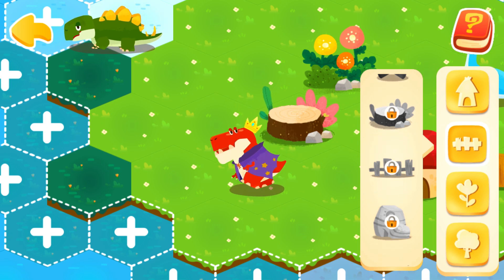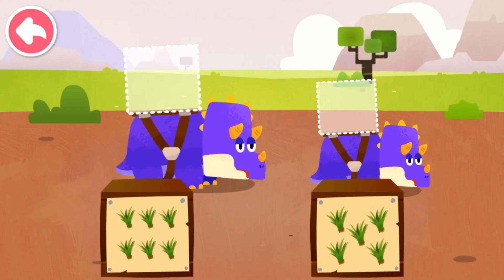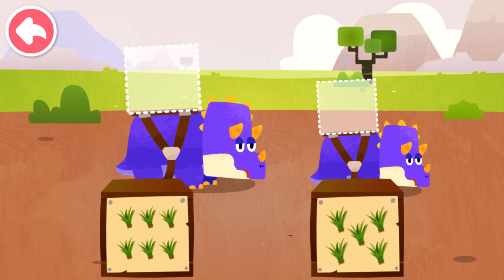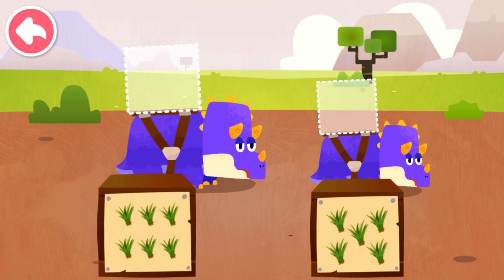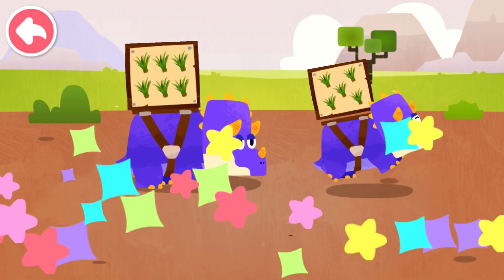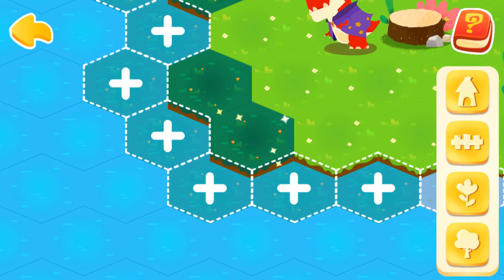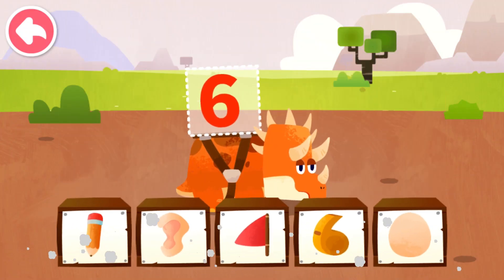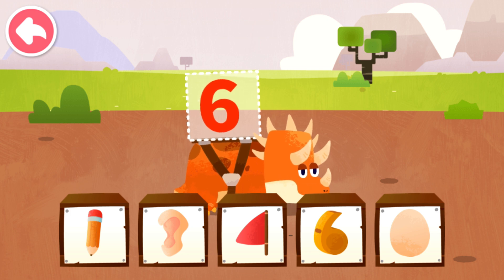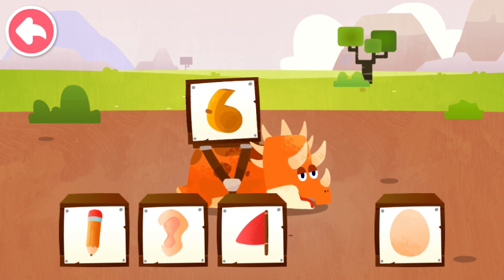Dinosaurs also love this decoration. Dispatch the box with the most goods to Big Dinosaur and the one with the least goods to Small Dinosaur. Six, five.